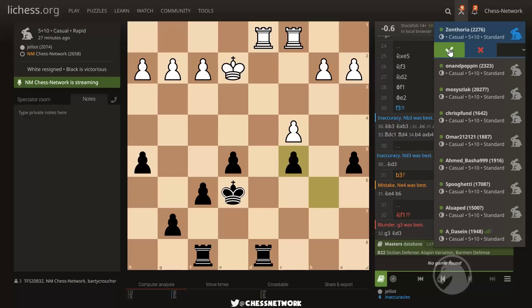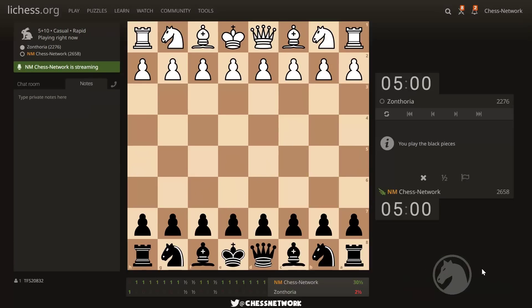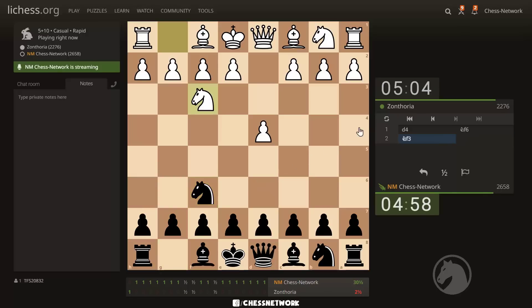Alright, Xanthoria, let's do it. Team black again. Do I want to play the Sicilian if e4 is there? No e4. Okay, maybe a King's Indian. Another 5-10. Xanthoria, feels like it has been a while since we played a game. Okay, let's go.